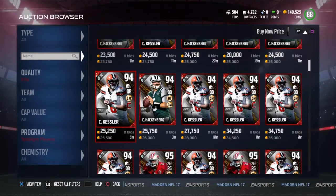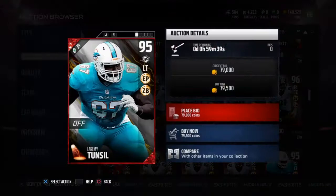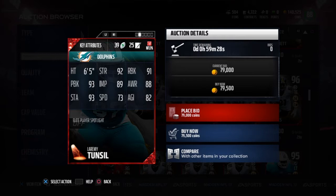Also came out today — La'Mary Tunsell, a protector and zone blocker, 92 strength, 91 run block, 93 pass block, 89 impact block. That card looks good as well.